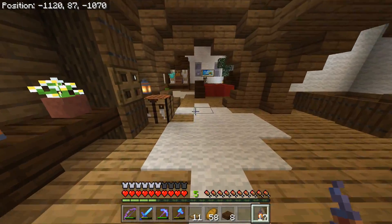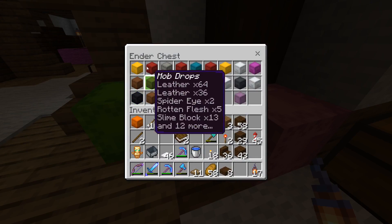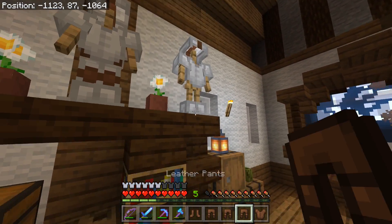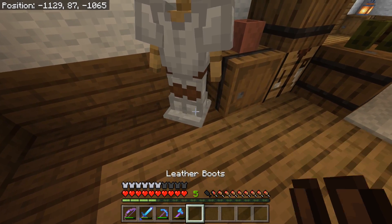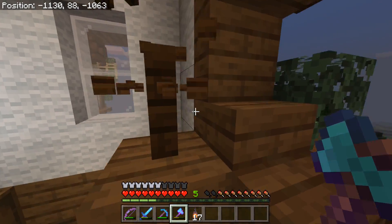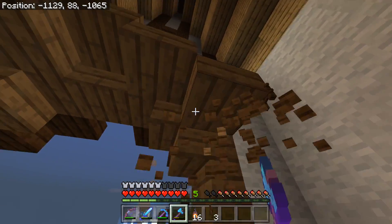Now all we're going to do is grab some armor. Hopefully I have leather — yes, I should have plenty of leather here to make leather armor. Last bit of armor: pants for you, pants for you, and then you need everything else. All the armor stands are filled out and I love it. I think it looks cool. I want to break this so I can put a lantern here. I think I like the lantern there better than the fence, that is for sure.